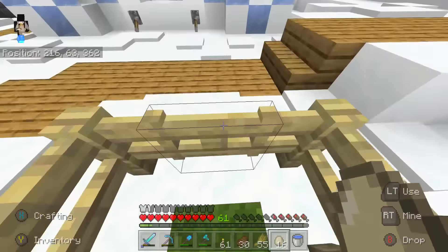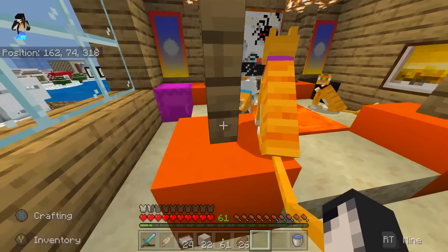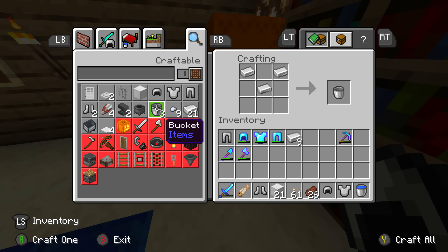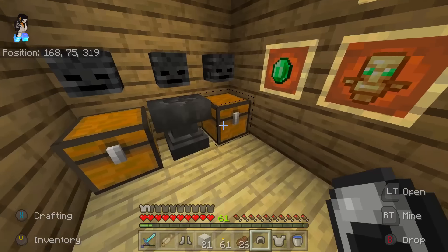We're going to do a raid, but on hard mode! All the other raids I've done have been on easy mode - you only get three waves on easy mode. On hard mode you get seven waves and they're a bit bigger. I thought let's do a really tough raid. How are we doing for iron? We can make some stuff - I'm going to craft myself some iron armor because I want to make it a challenge. I want to make this a real challenge raid.